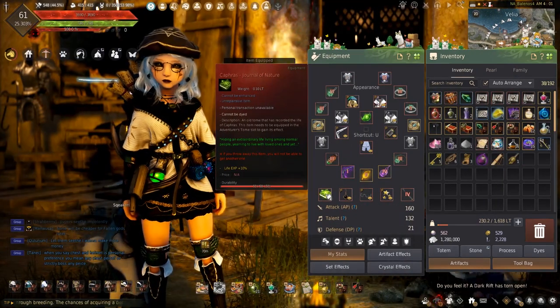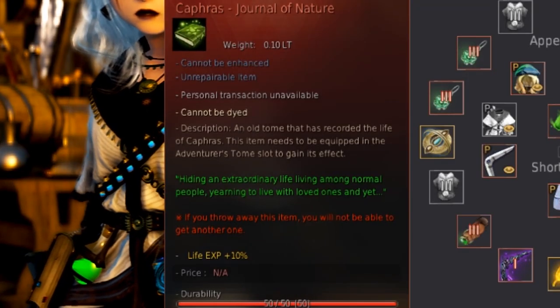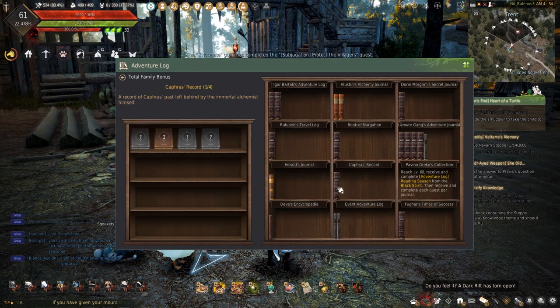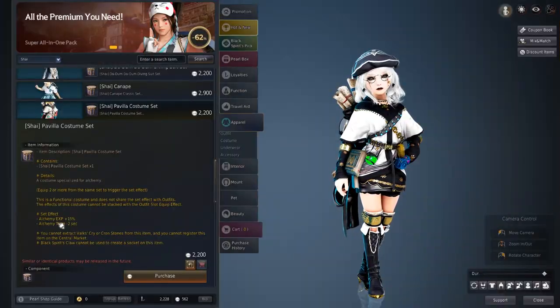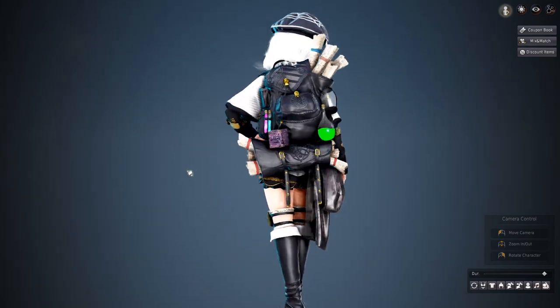A lesser known or forgotten about item is the Kafras Journal of Nature, which gives plus 10% life experience. This can only be obtained by completing the Kafras Record Adventure Journal. If you want to see how, click the link in the corner. Jumping back to the Pavila Costume, this does provide plus 15% alchemy experience, making it worth investing in.